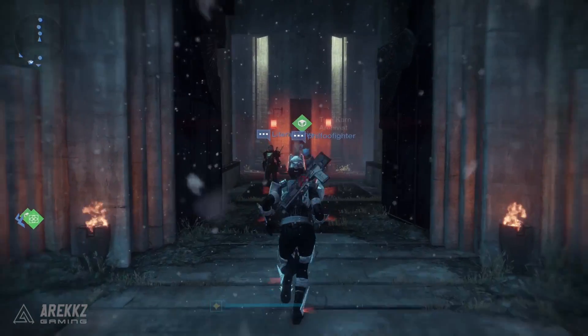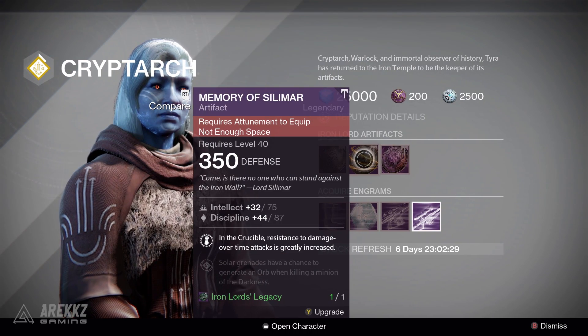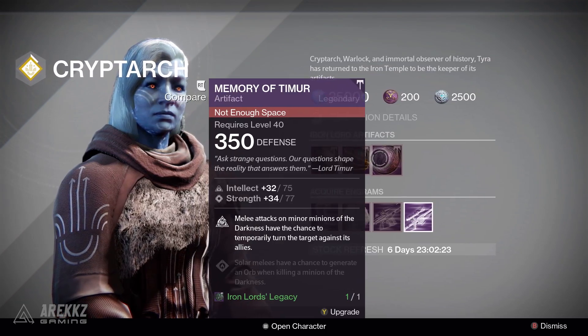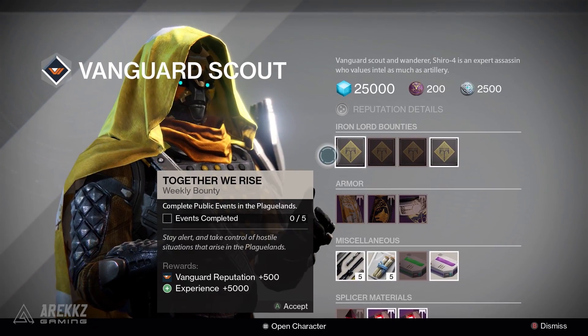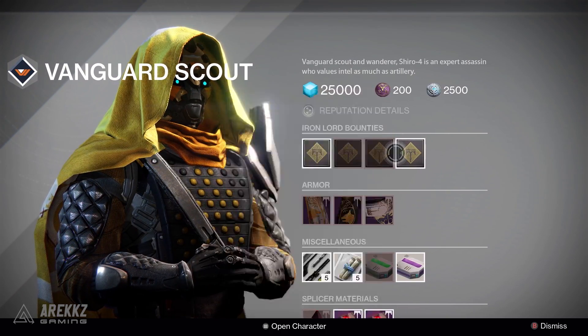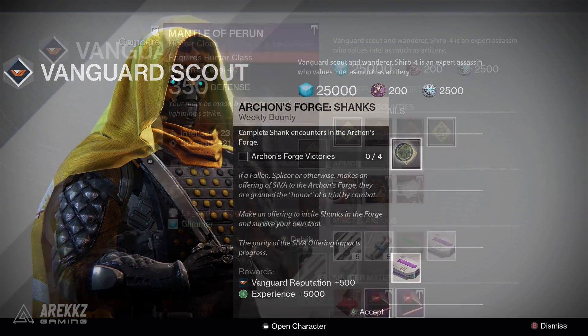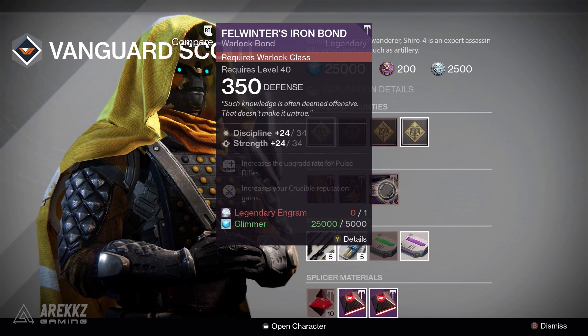Moving over to the vendors — stopping in at Felwyn Topeak first, speaking to Tira Khan. This week the artifacts on sale are Memory of Yolda, which removes your sprint cooldown penalty; Memory of Silamar, where in the Crucible resistance to damage over time attacks is greatly increased; and Memory of Timur, where when you melee an enemy you have a chance to turn them on your side, provided they are a minor minion of the darkness. Moving over to Shiro-4, his usual selection of weekly bounties — if you're going into the Plaguelands in any capacity then it's definitely worth bringing these with you. Handing them in has a chance to give you Thorn if you still don't have it, and below that are the class items on sale this week if you guys want any of those.